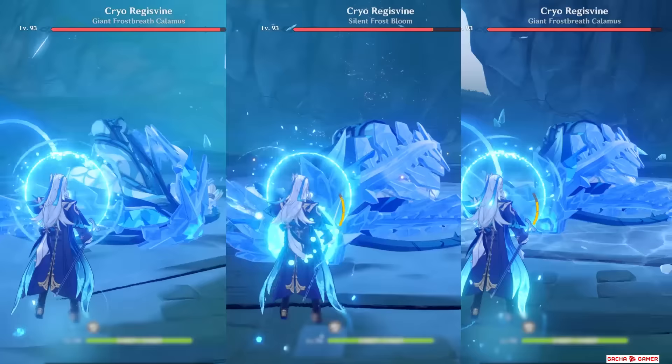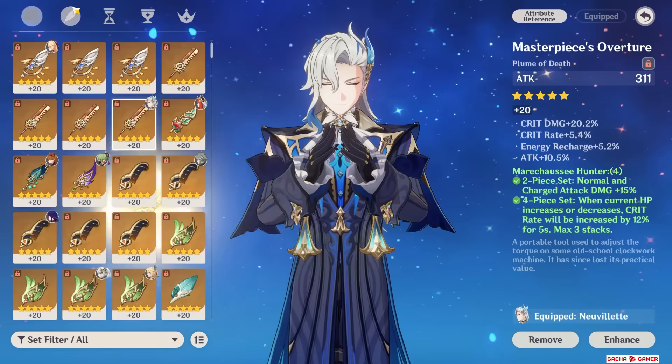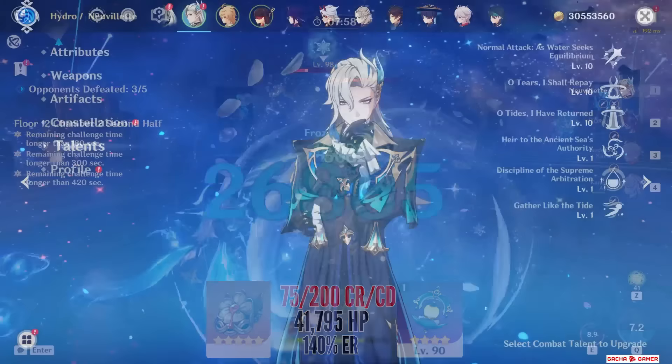We'll take a look at his skills and then I'll show you some damage comparisons of the Hydro Laser. My Nouvellet is equipped with the latest Hunter artifact set — the stats are kind of average, which is fine — and he is also equipped with the Prototype Amber Catalyst, which is one of the best general free-to-play weapons he can use. His talents are all maxed out and he is Constellation Zero.